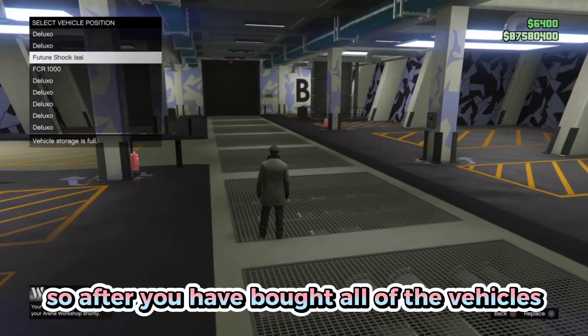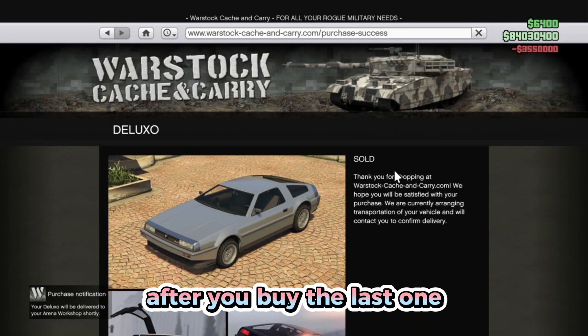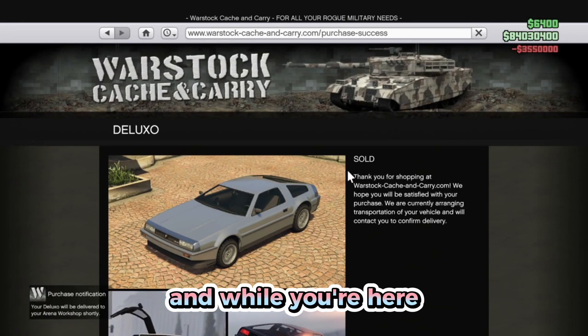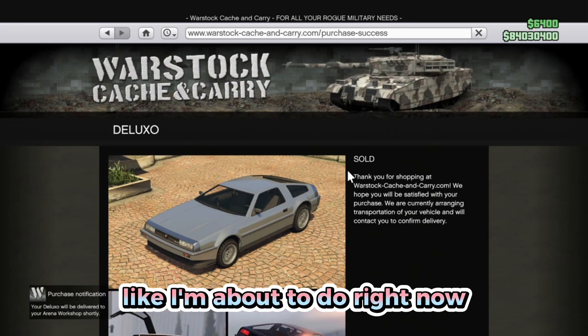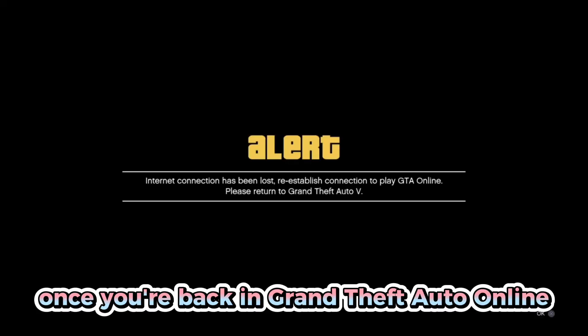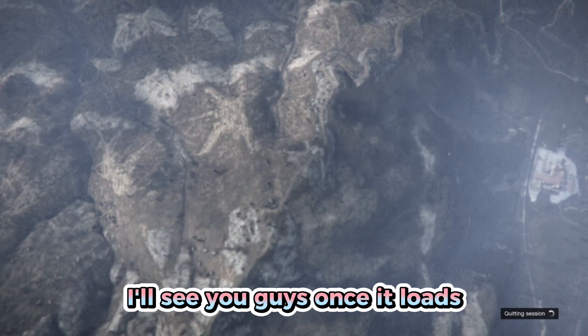After you've bought all the vehicles, wait on the 'sold' screen and turn off your internet connection for a few seconds, then turn it back on. Once you're back in GTA Online, it should give an alert and return you to story mode.